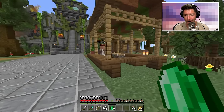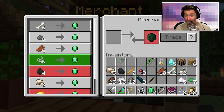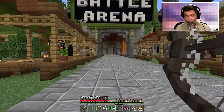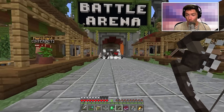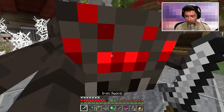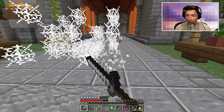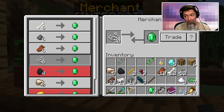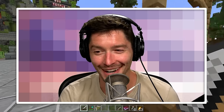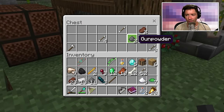Netherite helmet acquired. Out of all the merchant trades, spider web and string is going to be the easiest to farm because I can use the spider bow to make all this web. For some reason they attack me — I still don't understand — but look at all this string I can get. It feels a little cheaty, but that's one way to farm emeralds if I need to.